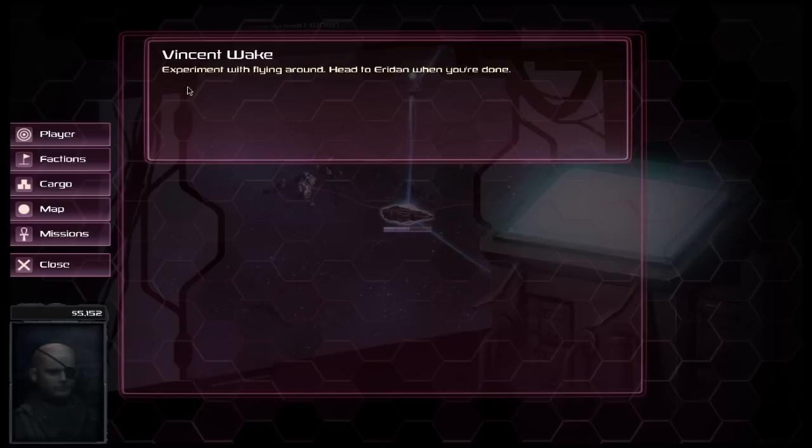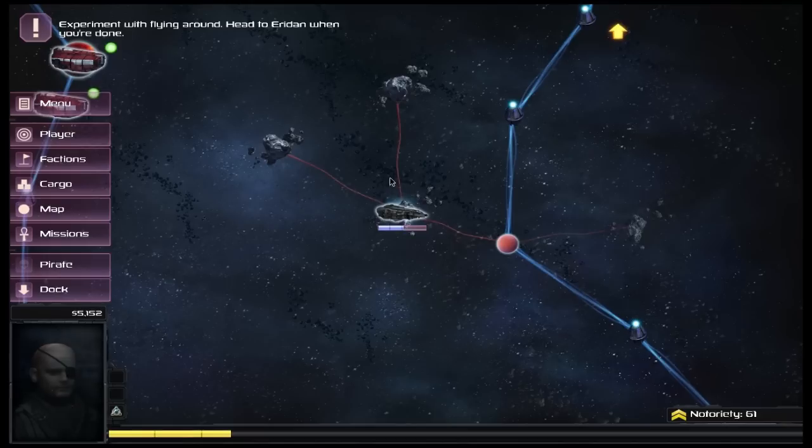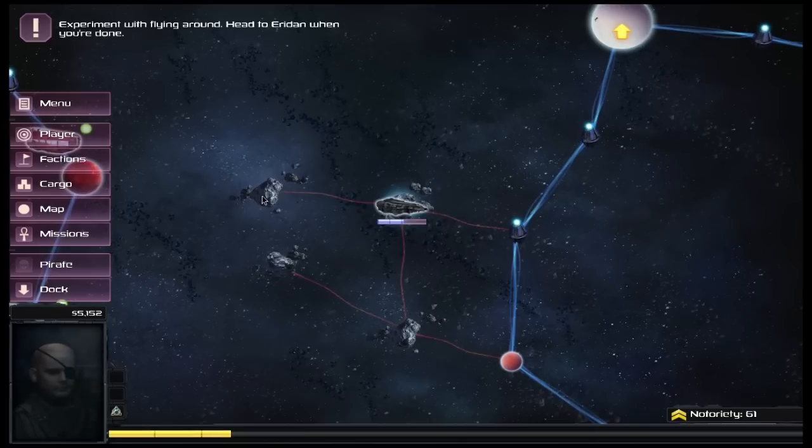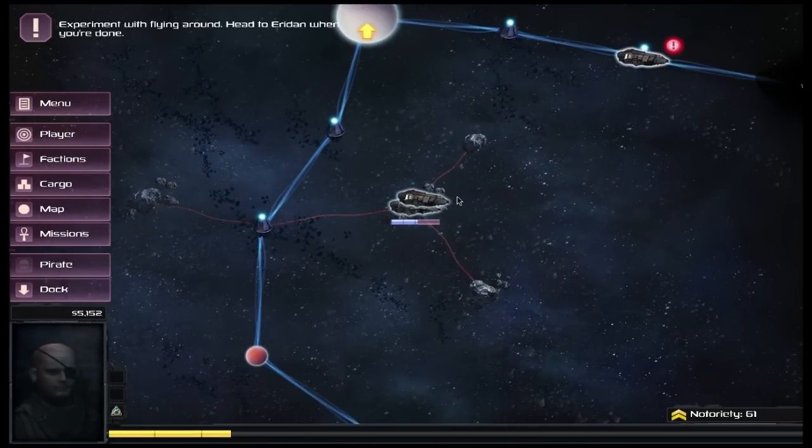We can look at our missions — it's just going over what we've been told: experiment with flying around and head to Ereden when done. As you saw, we can travel down the major spaceways, but we can also click on individual planets. We've arrived at different asteroids and can see new little lanes that appear as we go down — these don't appear until you're literally on top of them.